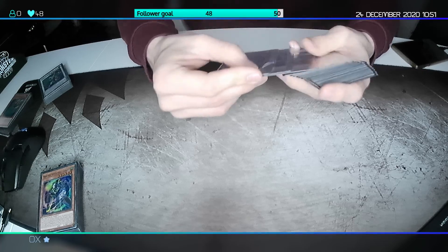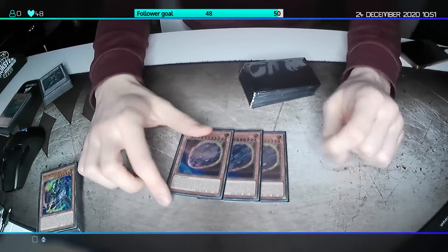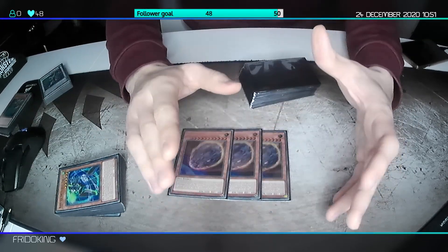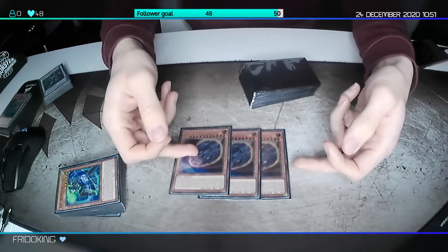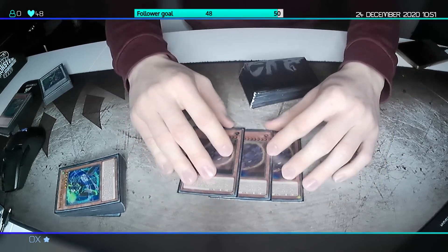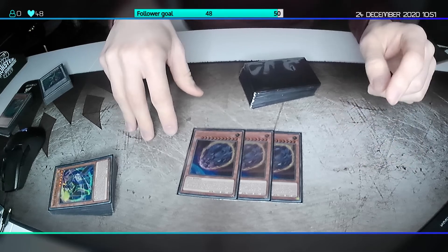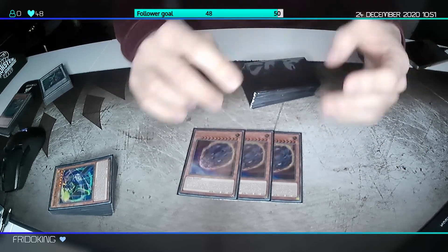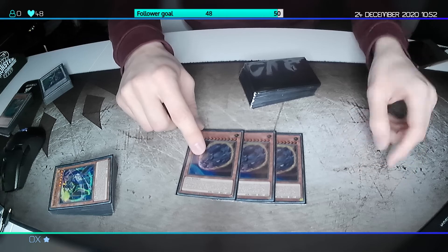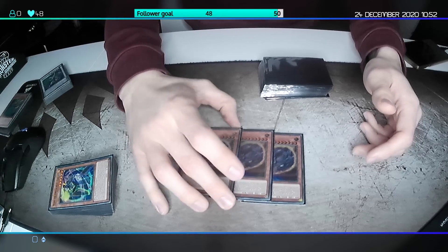For my hand traps, I play three Nibiru. This is a hand trap I only play for my locals because there are a lot of Prank-Kids and Virtual Worlds right now. It's also a pretty good hand trap against Virtual Worlds if they have the perfect hand — there are two hands where they can't play through Nibiru, but otherwise they can. I wouldn't play this at a bigger tournament. I would suggest something that changes the graveyard, like D.D. Crow, Skull Meister, or Ghost Bell. I think Skull Meister is the best of those three because you want to stop the grave effect itself.